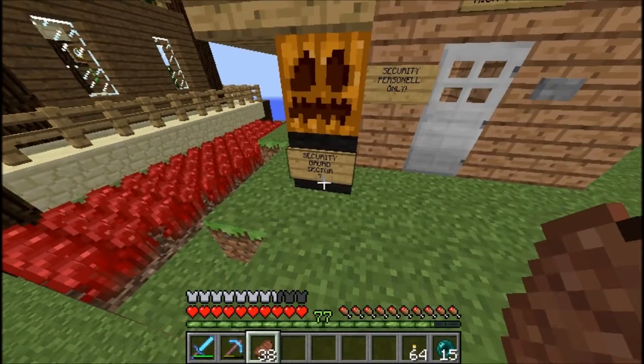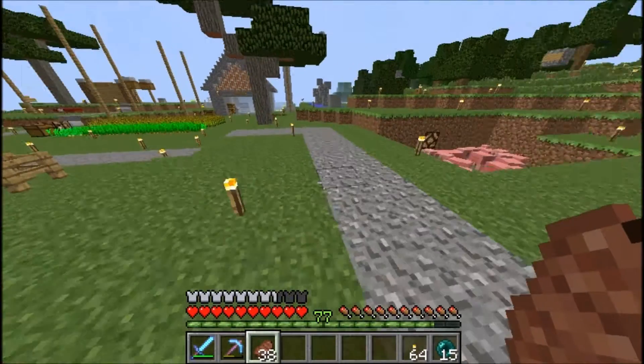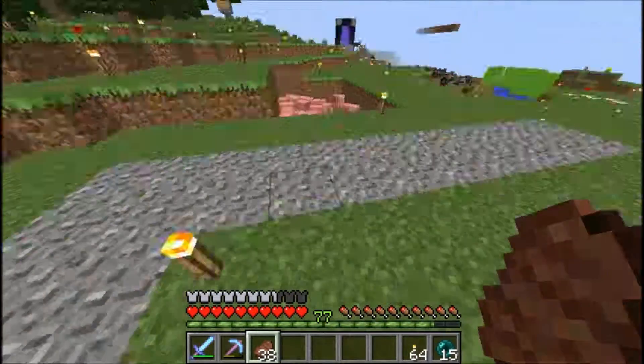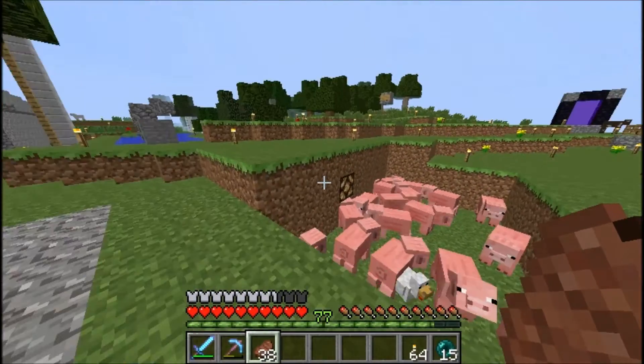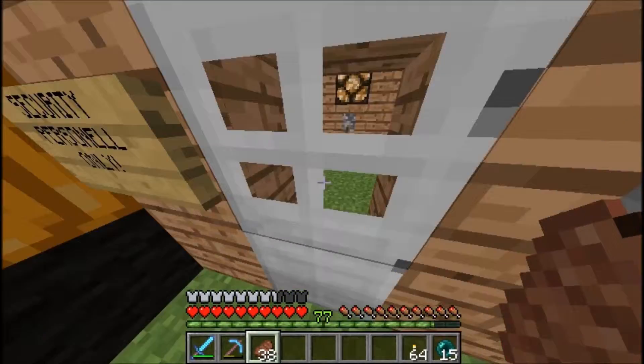This was my security guard for Sector 7. I used to have redstone lamps wired all around this area underground. There's one left right there. And that was like the control room - all it had was a lever in it.